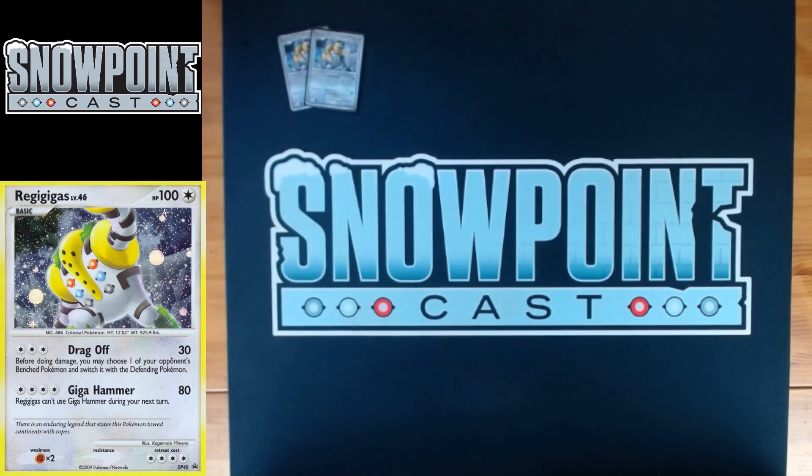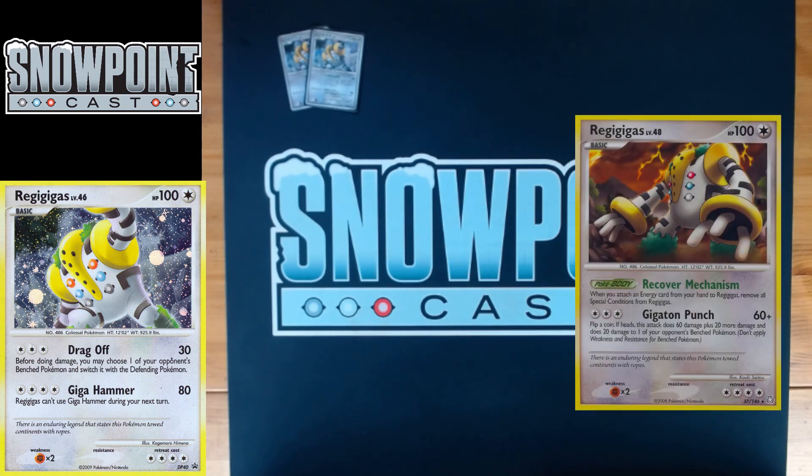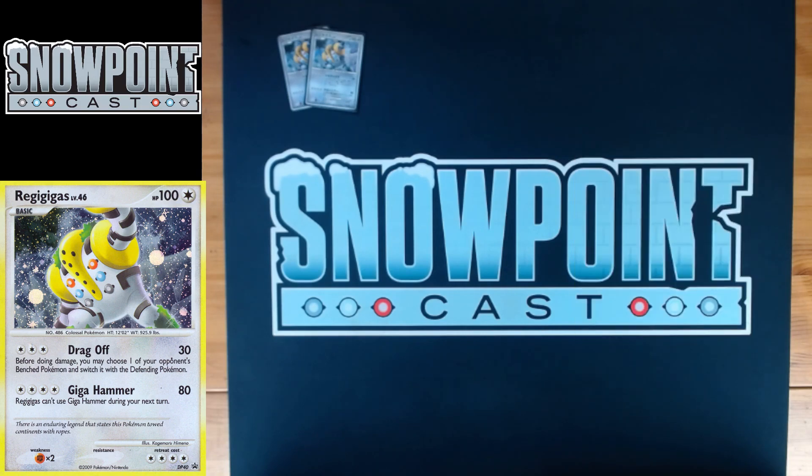We're starting off with two Regigigas — this is the Drag Off one. I think playing any other Regigigas is actually pretty wrong. I've seen some lists that play the recovery mechanism Regigigas, which in some situations is all right, but Drag Off is just too good to pass up. It's such an important attack versus Vileplume to get their Vileplume in the active, and it's just a really good attack period — amazing against SP as well.